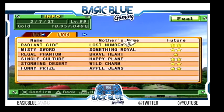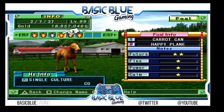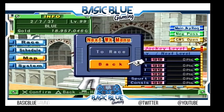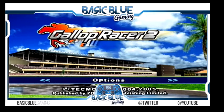Jumping into our little babies — Wings Radiant, Lost Number, Pretty Knight, Something Royal, Regal Phantoms, Braveheart, Single Culture, Carrot Can, Happy Plane. This one should be a good match — Storming Desert and Funny Prize. This video is probably not going to be as long as the rest because I just wanted to run through and show you the account. I'm going to try and go to the main menu and see if I have any VTRs of my horses winning races — not sure where they even get saved to be honest.